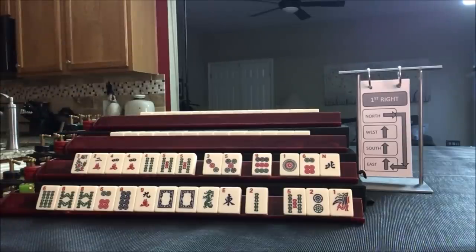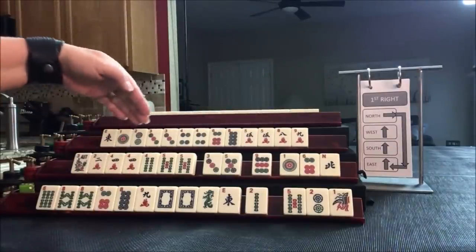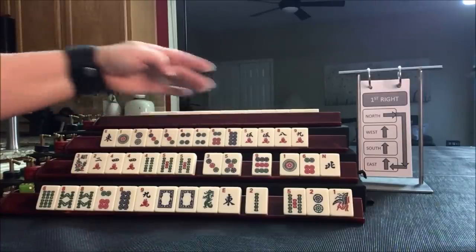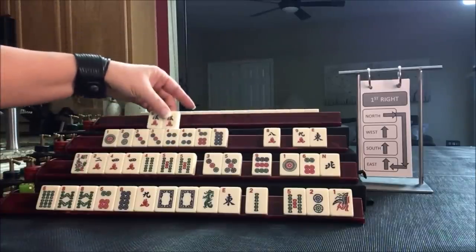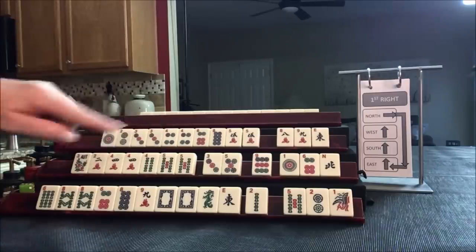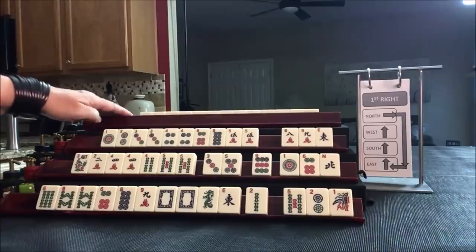Let's see what we can do for Player 3, also known as West. Look at that: 1-2-3-4, 6-8-9, 2-4-6-8, 3-4. I think we can get rid of the East-West and the 9. We have 3-4 consecutive, 3-4-5-6, 1-2-3-4-5, and 2-4-6-8. Let's risk passing those and give ourselves options — consecutive run here too.